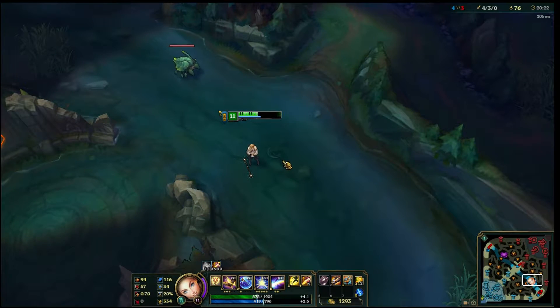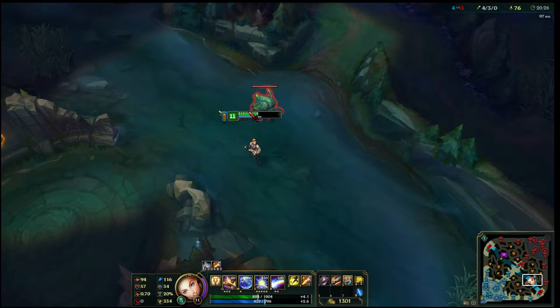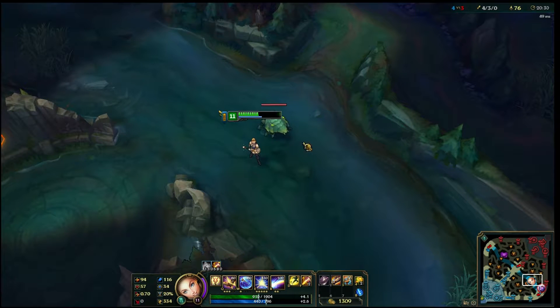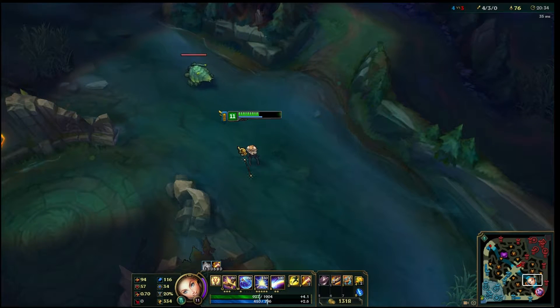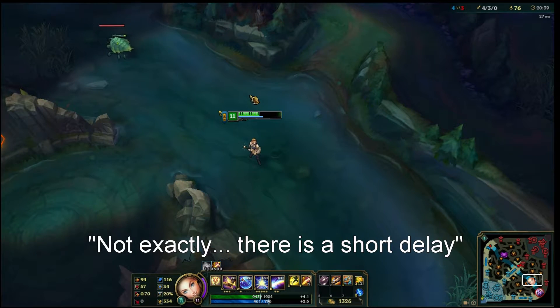For this bug to work, you use your Protobelt in any direction and then spam your ultimate ability straight after while spinning in a circle. It will make it look like you have multiple ultimates firing out at the exact same time.